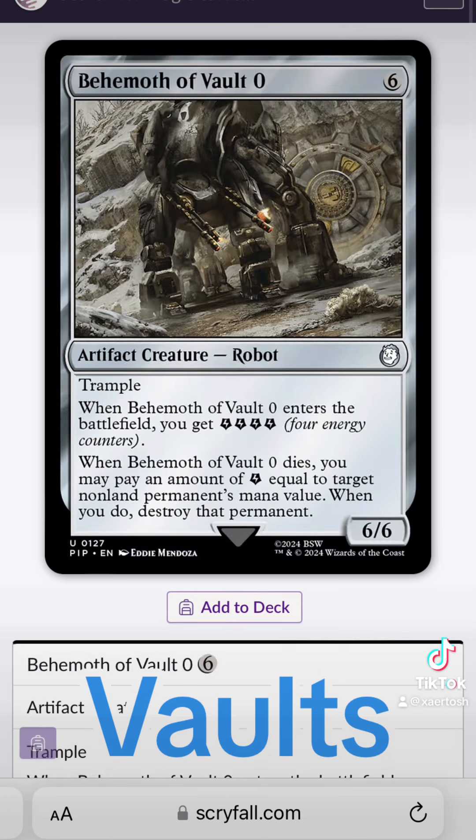Vault Zero is from Fallout Tactics, which was my first Fallout game I ever played. It's considered non-canon, but it's a pretty fun little tactical game. Vault Zero is the in-game location that includes the behemoth pictured here, along with a malfunctioning supercomputer called the Calculator.